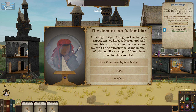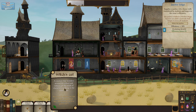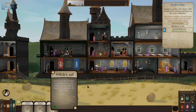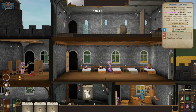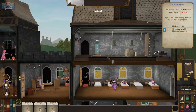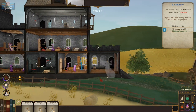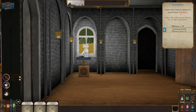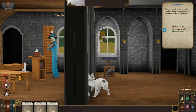The demon lord's familiar: 'During our last dungeon expedition, we killed the demon lord and we found his cat — he's without an owner, we can't bring ourselves to abandon him.' We'll take the cat — a creature that wanders around the school and reduces the needs of characters working in the same room. Hell yeah. If you guys graduate, let's totally throw you back in and see if you can get a better future.